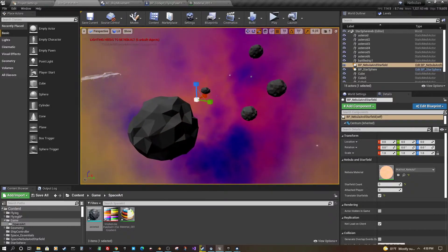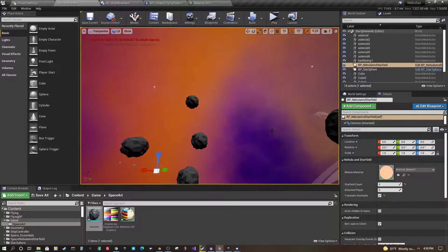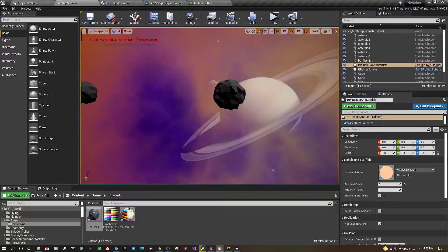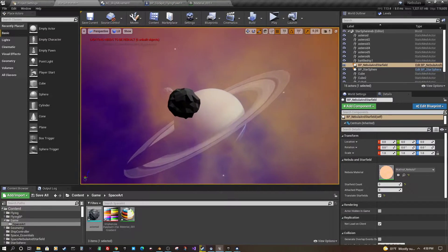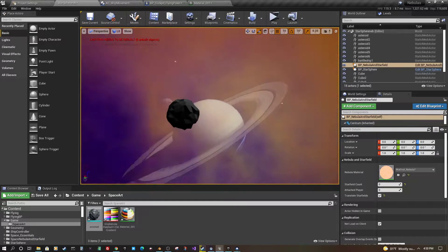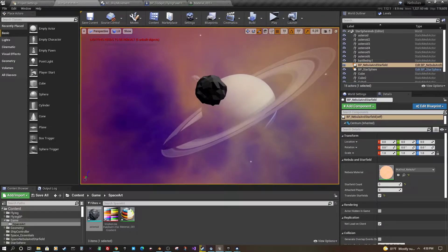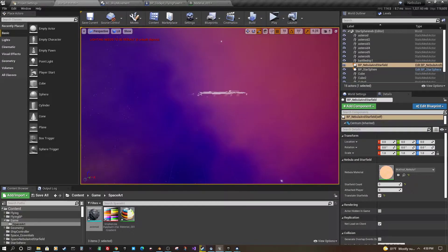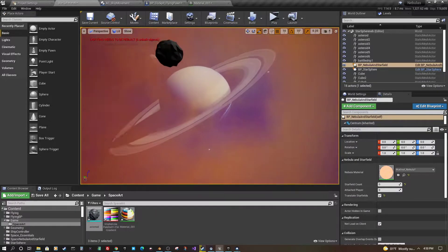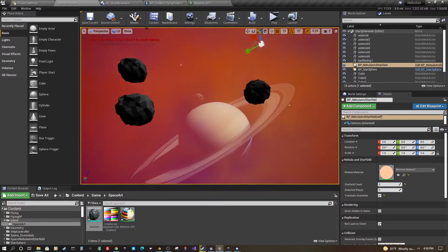I've been playing around with that. The original asset kind of makes the whole place fogged out, so I modified it so that I could see some of the skybox to give it a more interesting look — so we can see a planet through the fog, the sun, and things like that. I think it's turned out okay. I still need to work on it and see how it works with particles.